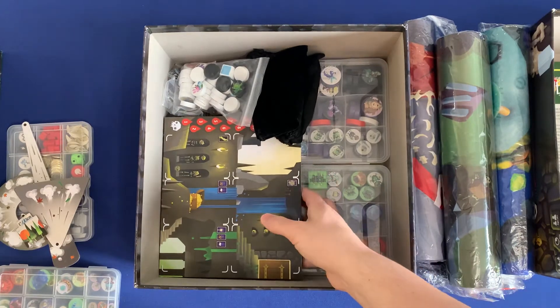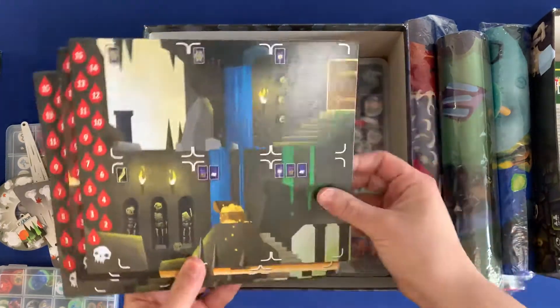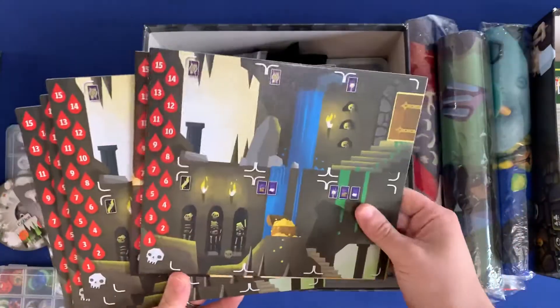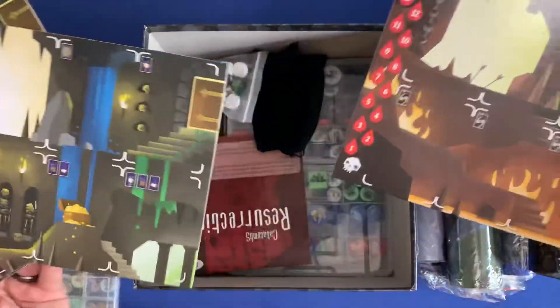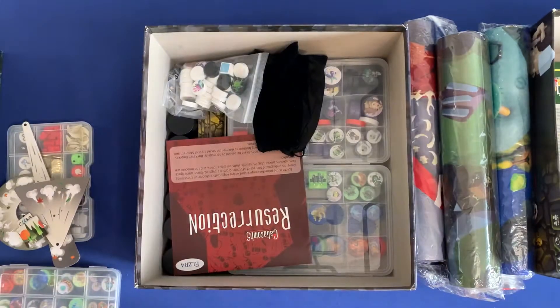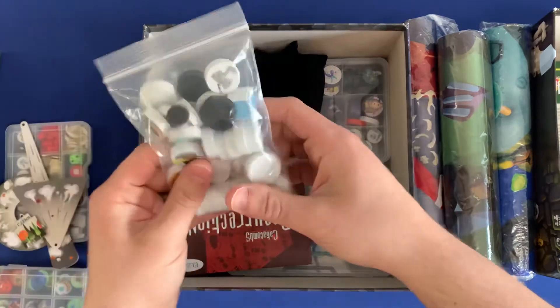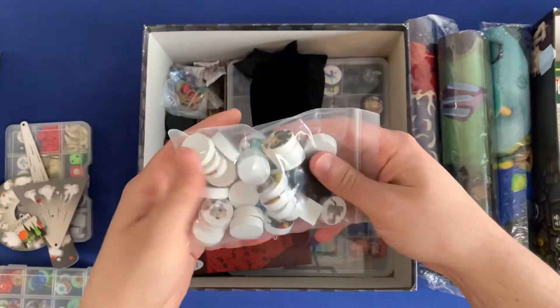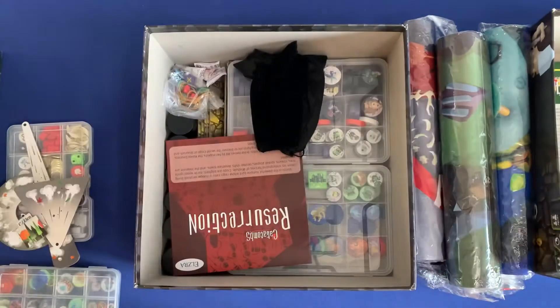Underneath that, you have the different player boards for the boss and the players. And then you've got the boss board. Right here you've got all of the different heroes. I like having these in a bag because you kind of pour them out and let the players pick the hero they want to play.